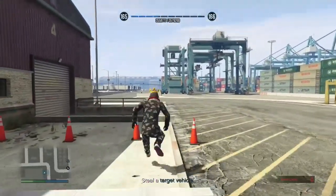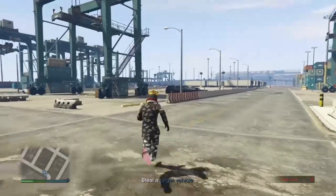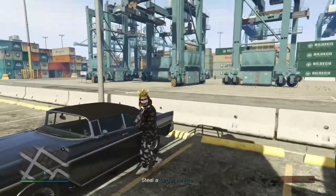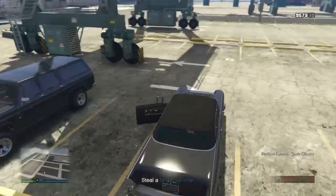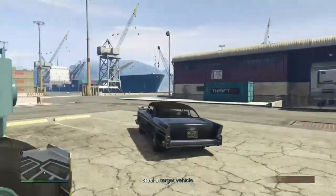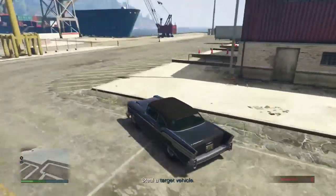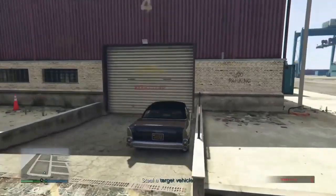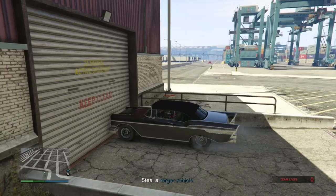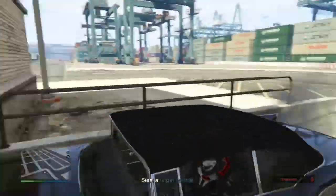Run over to the nearby car park and grab a vehicle from there. Make sure it's not a big vehicle — not a big van or truck — just a normal car. Once you're in this car, go back over to the vehicle you just placed. There's a little ramp — a little garage bit — and you're literally just going to drive into that garage. Hold acceleration on your remote so the car is actually driving forward, and put a rubber band around both of your analog sticks so that you can go AFK and not be kicked from the lobby.